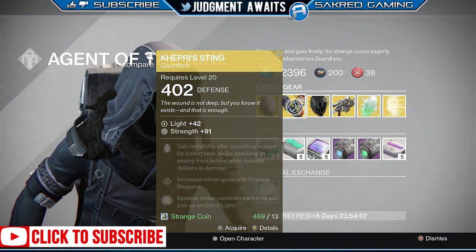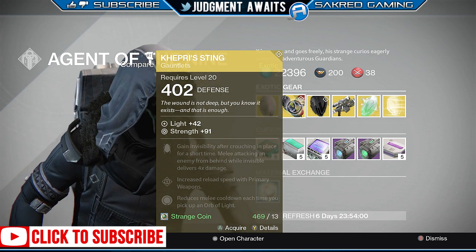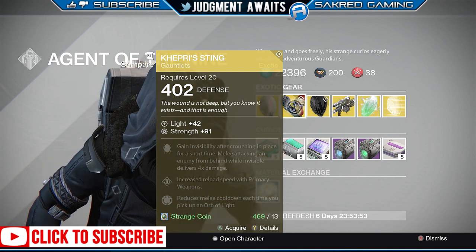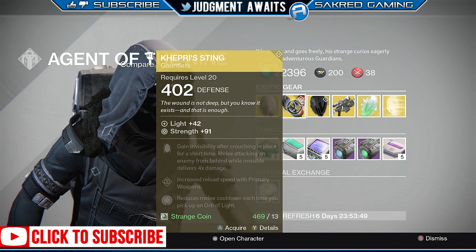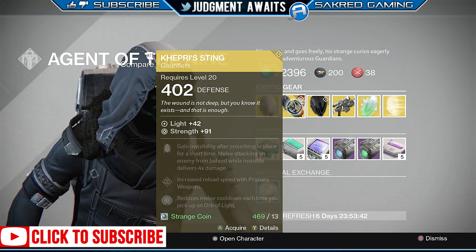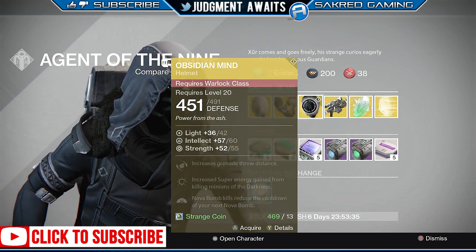Now we've got the Capri Sting — this is for a Hunter. It's all Strength, which isn't the best stat roll; I think max is 120. You gain invisibility after crouching in place for a short time, melee attacking an enemy from behind while invisible delivers four times the damage, you get increased reload speed with primary weapons, and reduced melee cooldown each time you pick up an orb of light. This exotic is a newer one, kind of quirky, and comes in handy very rarely. I'd hold off on this in both PvE and PvP and get something else if you're short on coins, but if you're not, go ahead and pick it up.